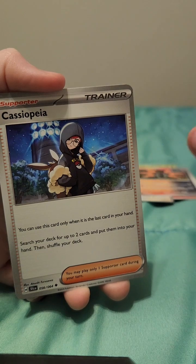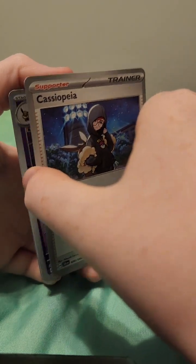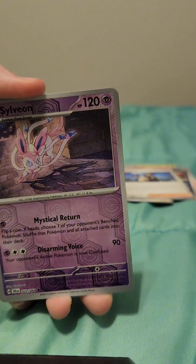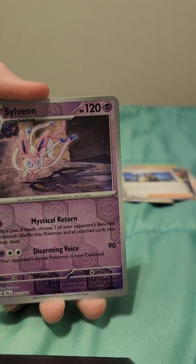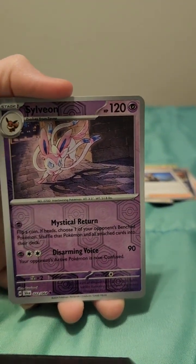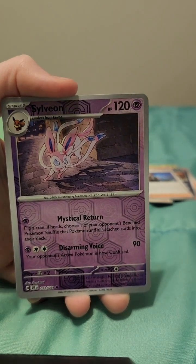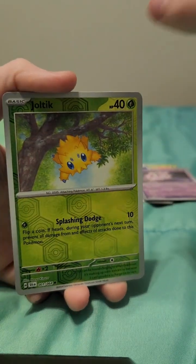Same trainer as the last one. Ooh — Sylveon! I'm pretty sure I might have Eevee, but I don't have any of the other forms. Ooh, Joltik.